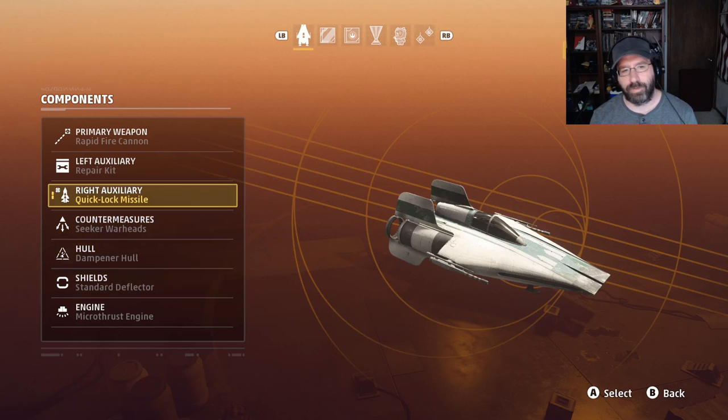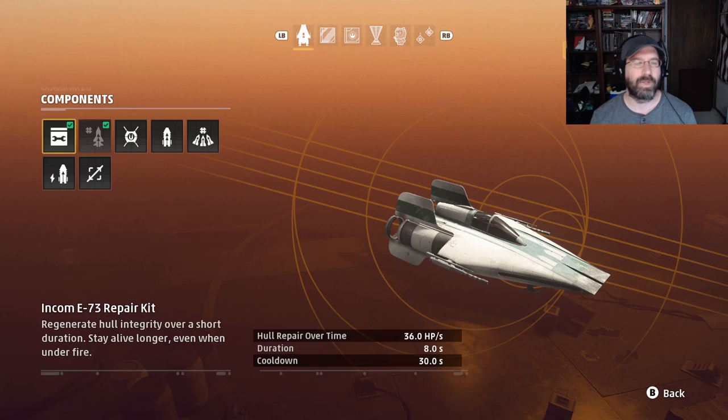Now we're going to talk about our auxiliary weapons. If you're not sure what to pick, the repair kit is always a really nice system. It heals your hull damage at 36 health per second for 8 seconds, for a total of 288 health healed. You have a ship running 450 to 500 health, so that's more than half your hull back. It has a 30-second cooldown with no max usage limit. It's a great thing to have — I equip it standard on all my A-Wings. In fact, anything I have that can use the repair kit is going to get the repair kit.